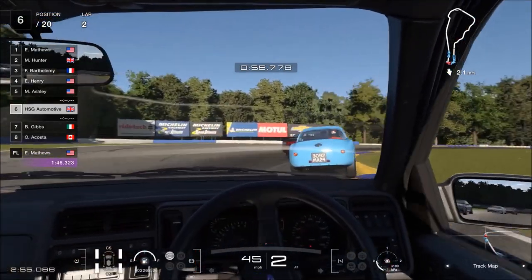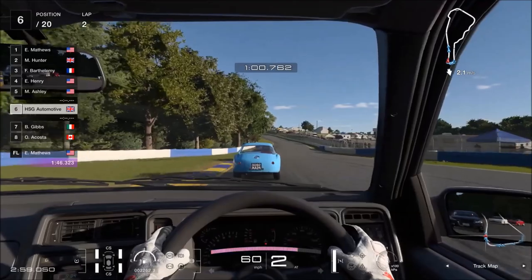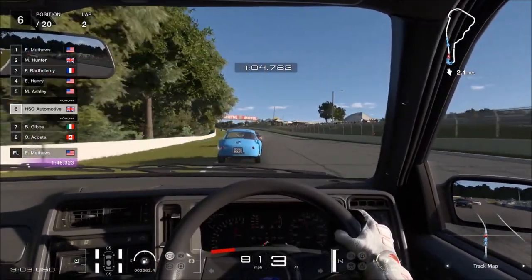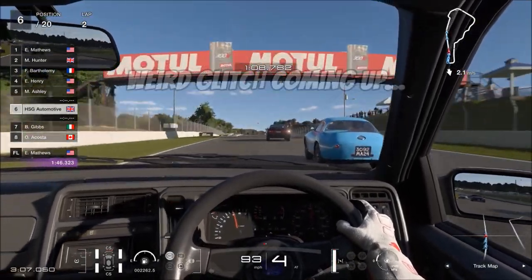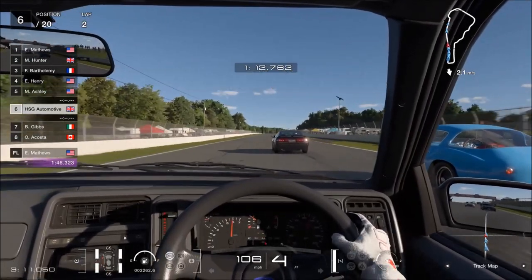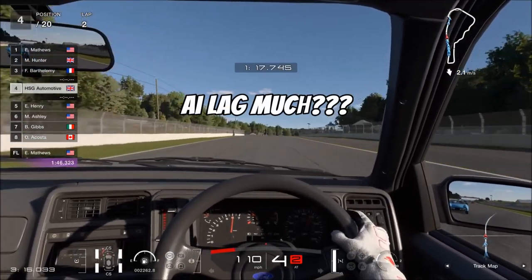That being said, with only 1,200 kilos to begin with, and weight loss options on top, as well as widening the track, lowering it, stiffening the springs, more powerful brakes, and of course the kicker of better tyres, you absolutely can make this thing a weapon. It already is — you can make it into even more of one. Overall, the car is actually a lot better than it easily could have been.